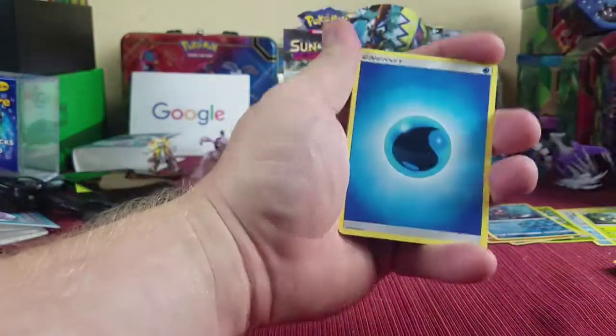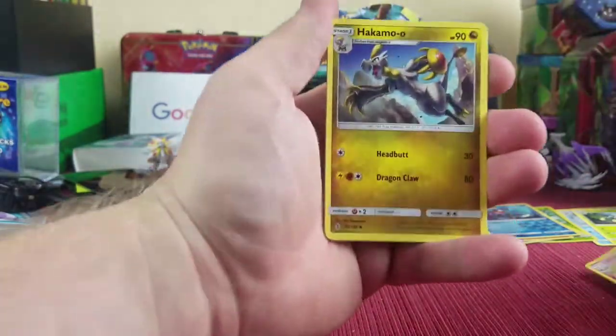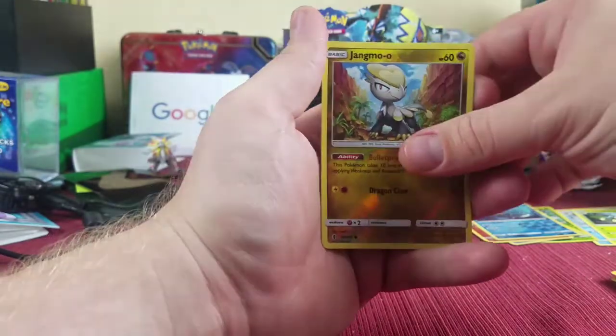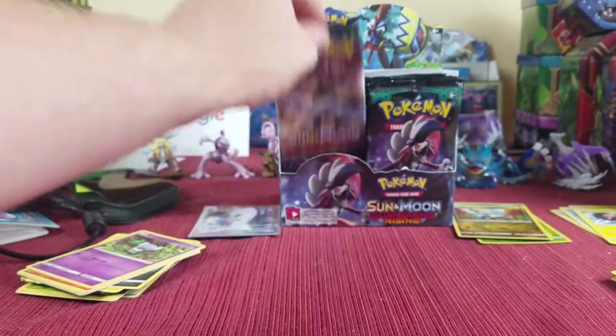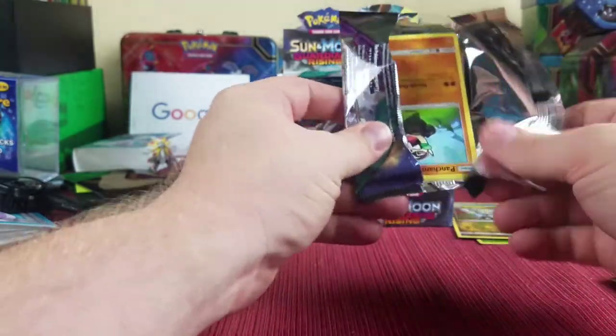Next pack: energy, Vanillish, Whimsicott, Hakamo-o, Oranguru, and a Heliolisk non-holo. Oh my goodness — I need some more GXs and holo rares and all that good stuff.